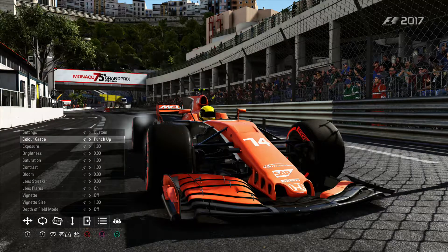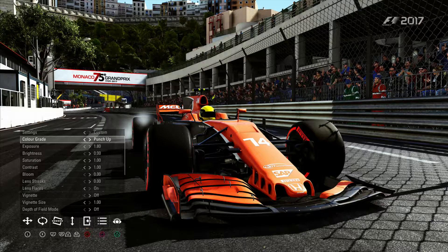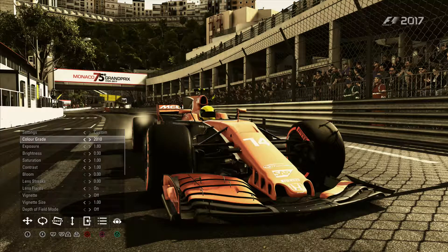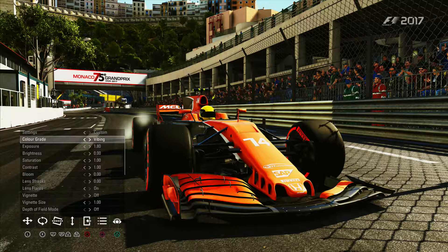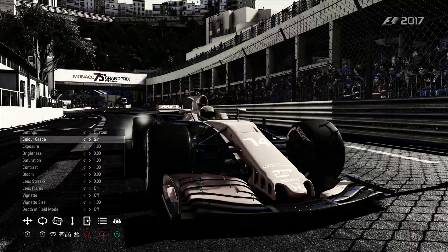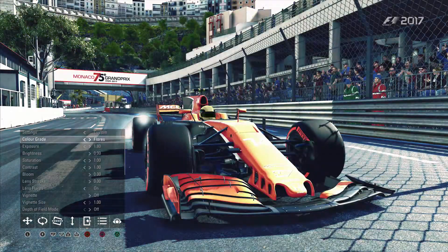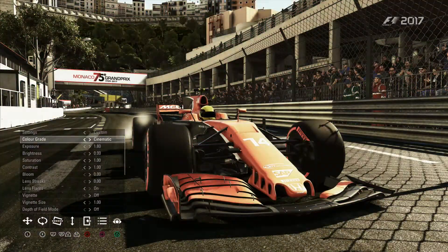So these are your settings here — colour grade. You can change that; it's like adding effects. 'Punch' probably boosts the colours a little bit. 'Enhance,' 'cooler,' 'warmer' — that's almost like white balance. You've got 'vibrant,' 'easy day,' 'sepia' — just your basic different filters — and 'night vision,' which is quite interesting. There are quite a lot of options, but I think the original one is probably the best.